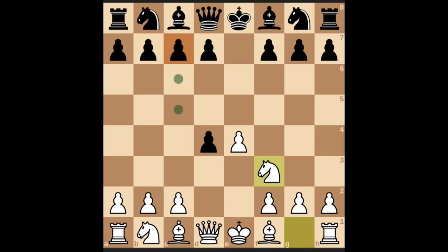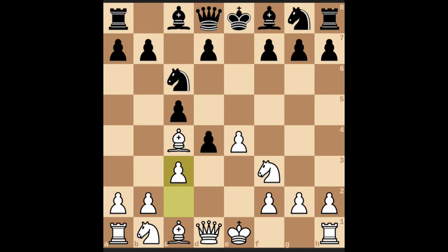Another variation: if black moves to protect this pawn, we move the bishop over to c4. Then black moves the knight to c6. You can move c3; if it attacks this pawn you can attack back with your knight. You have lost one pawn but gained a positional advantage — you have more developed pieces, two knights and bishop, while black has only one developed piece in the form of knight at c6.